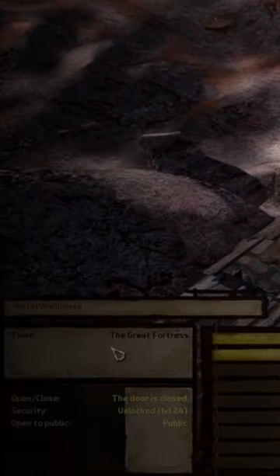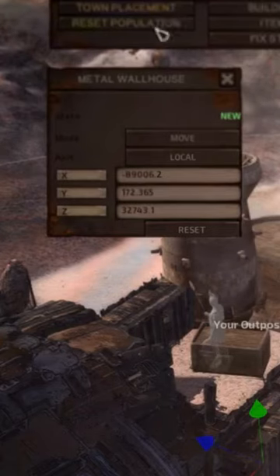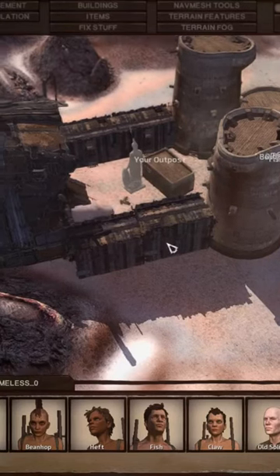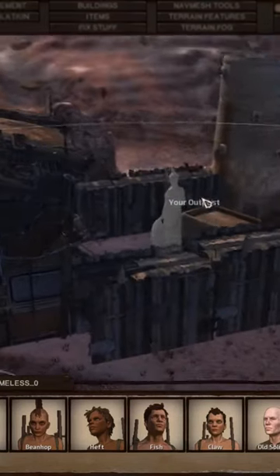Once you've placed down all the buildings that you want, you may notice that they're being owned by the local faction in the area instead of by you. When this happens, go to the Towns tab up at the top and scroll all the way down to the bottom where it says Your Outpost. Click on it and a giant transparent statue should appear — place it directly in the center of your base. That will create a radius where you control.